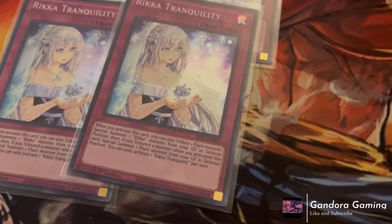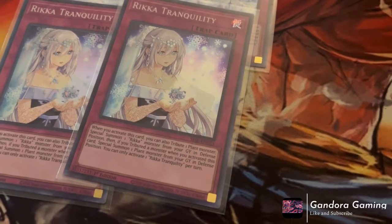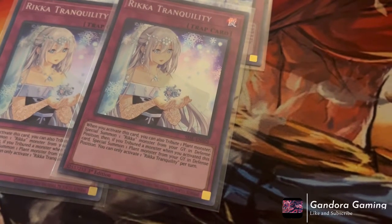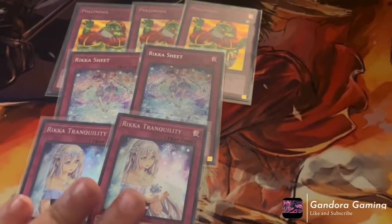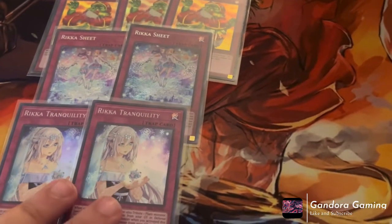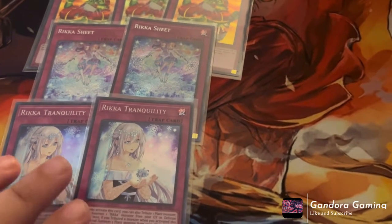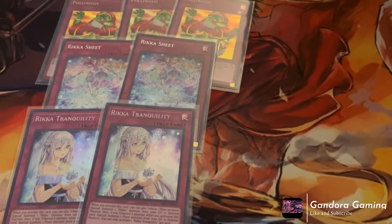For our last two trap cards, we play Rika Tranquility. When this card is activated you can tribute one plant monster to special summon one Rika from your graveyard in defense position. Then if you tribute a monster this turn, special summon one plant monster from your graveyard in defense position — once per turn. It's kind of a Reborn effect. I almost want to run three Sheet, one Tranquility, and three Poisonous. These cards are nuts — Tranquility gets you engine back from your grave, and with our field spell it doesn't cost us anyway.